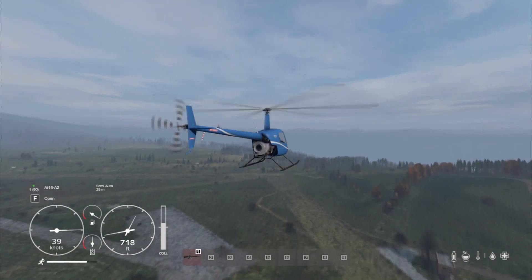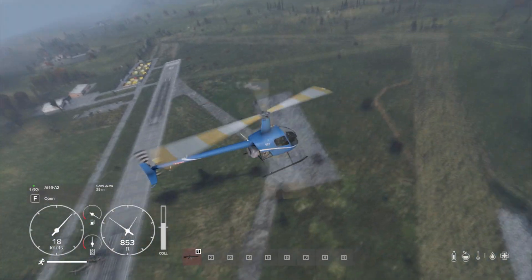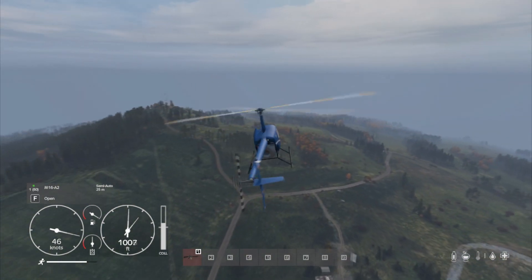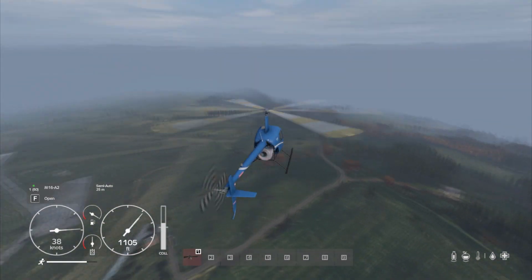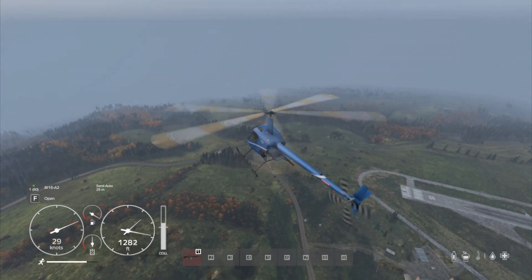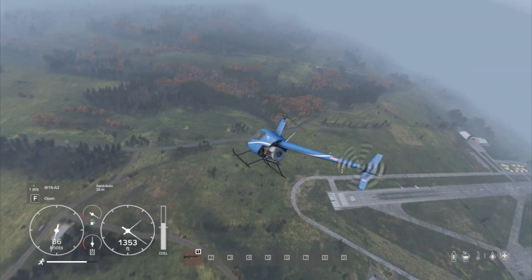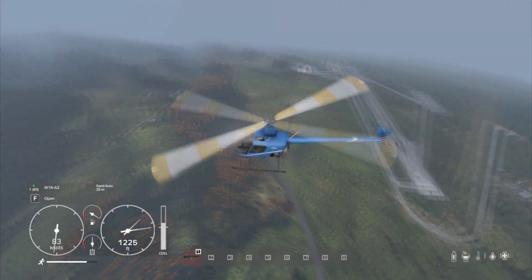Look at that! And then you can use WASD — so S and W to pitch backwards and pitch forwards, and then D and A to tip left and tip right. As you can see, the helicopter won't go too far. And then you use Q to rotate anti-clockwise and E to rotate clockwise. This is really, really cool because you can have a bit of fun with this and throw her around without worrying about turning the helicopter upside down and crashing. It kind of just gets you used to the basics before you jump into an Apache and smash it into the ground.